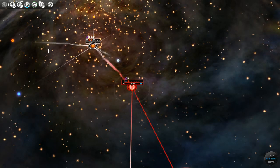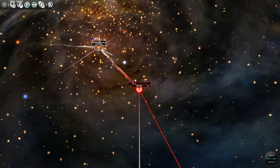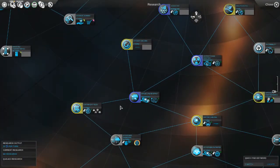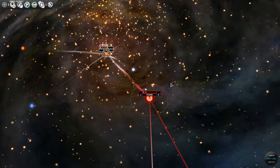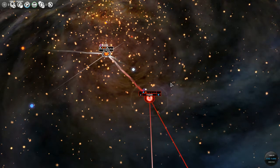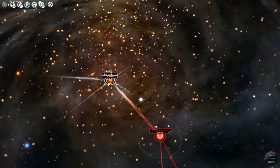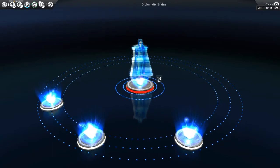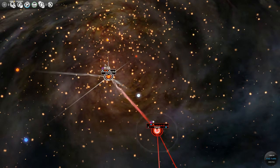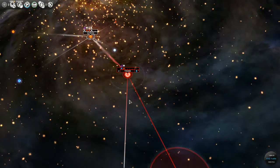Welcome back to part two of my Let's Play and Let's Learn to Play Endless Space. In the last video we finished research on the applied Kazmier effect, which allowed us to traverse wormholes between constellations. We sent our scout through and he immediately got killed by someone else — we didn't actually discover which faction it was. It might have been a pirate.